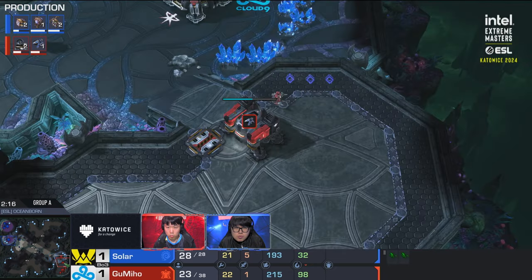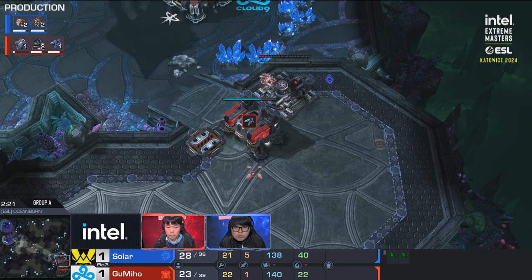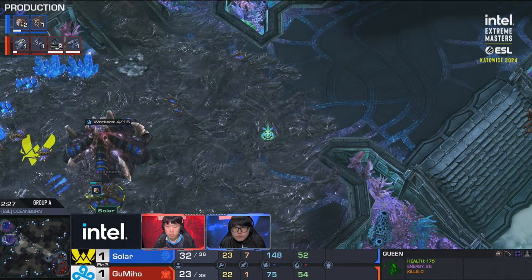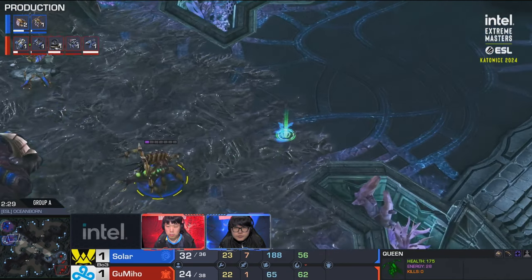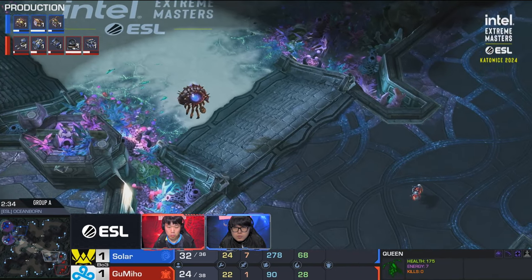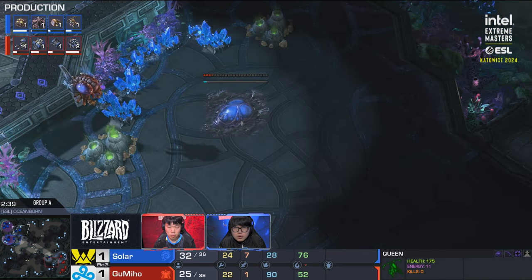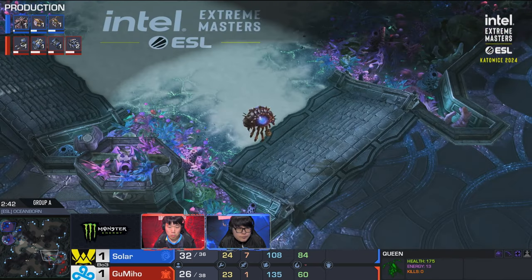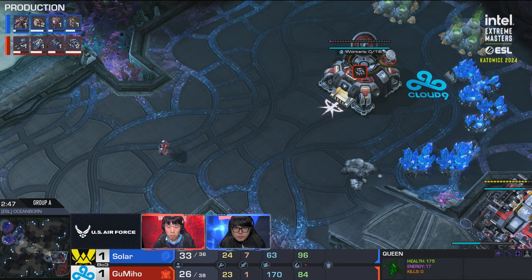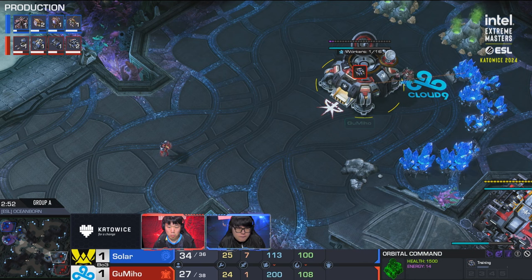Zergling speed will be a bit delayed, so if Gumiho had gone for a gas first or normal barracks-gas he could do a hellion run-by. But with command center first, that factory is a bit later — no real opportunity to take advantage of the delayed zergling speed. Gas taken a little bit slower. Solar not entirely sure yet what he's playing against. He's thinking about sneaking those zerglings around. That reaper is going to stay at home for now. Gumiho not really using this for scouting and didn't send an SCV across the map either.